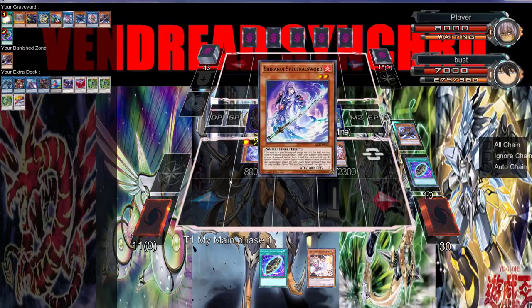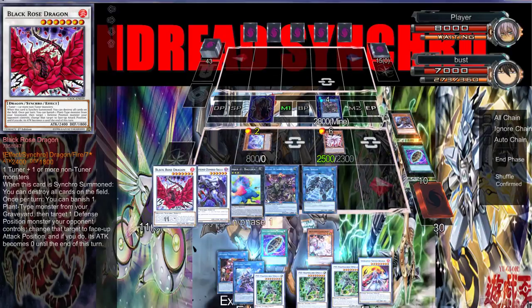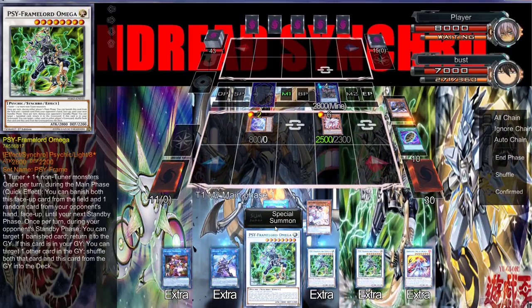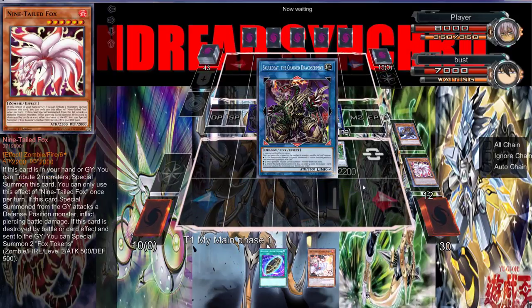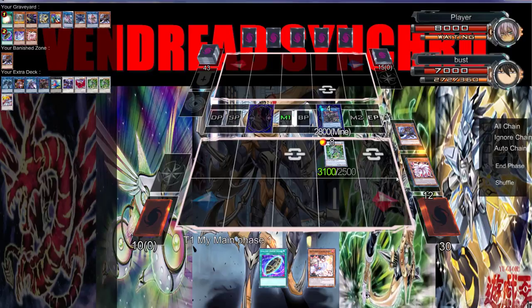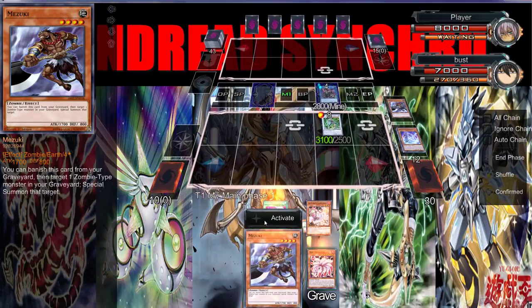We're just going to go to an Omega, and then once again special summon Fox. We're going to put Omega at 3100. I can't wait for Skull Deet to come out, I really can't.